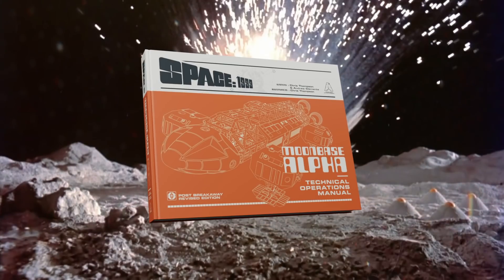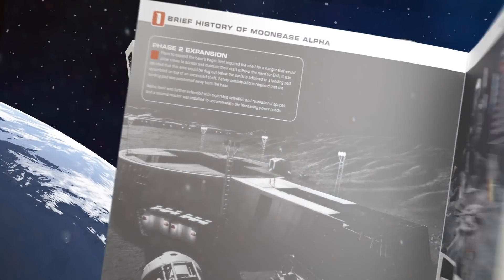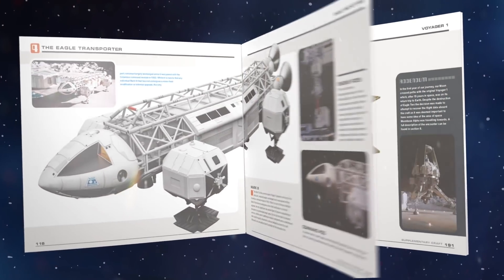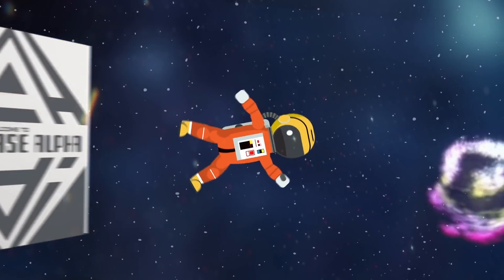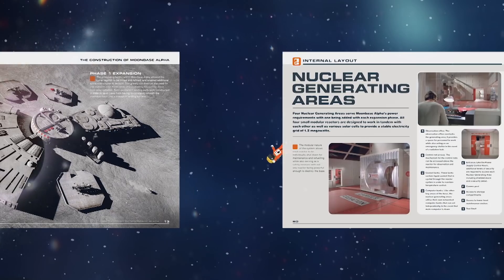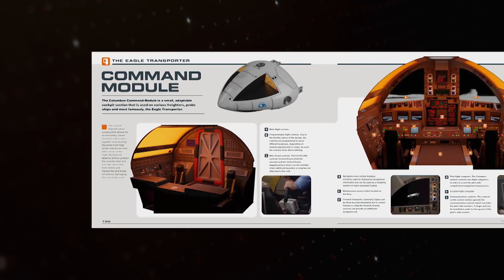The Moonbase Alpha Technical Operations Manual. If there are two things that I love, it's Gerry Anderson and technical manuals, so I'm pretty stoked to be advertising this one. This is a 272-page hardback manual based around Moonbase Alpha from Space: 1999 and all of its various auxiliary craft and equipment. It's laid out in gorgeous spreads with wonderful graphics and fantastic 3D renders, hundreds of brand new illustrations, and it's all vetted through qualified science advisors, with lots of fascinating technical and scientific details covering all of these heritage sci-fi designs in that classic, quintessential visual aesthetic that Space: 1999 had.